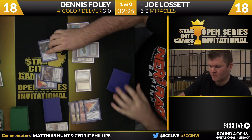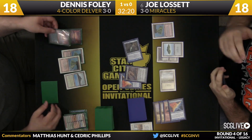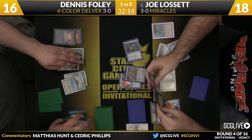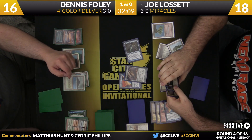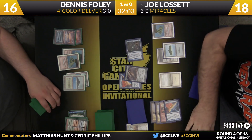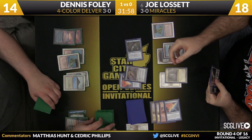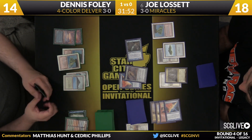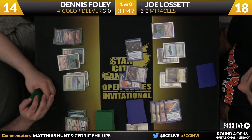There comes the second half of the lock — Sensei's Divining Top. Snapcaster Mage coming in. This is what Joe was looking for last game: sit back on a Dig Through Time you never have to cast. The best Dig Through Time is the one you don't have to cast — the only thing better than resolving Dig Through Time is looking at one in your hand and deciding not to cast it. Joe will play a Cavern of Souls, likely to name Wizard again.